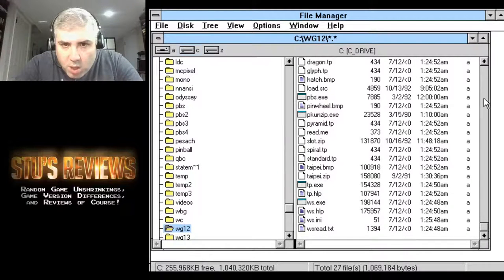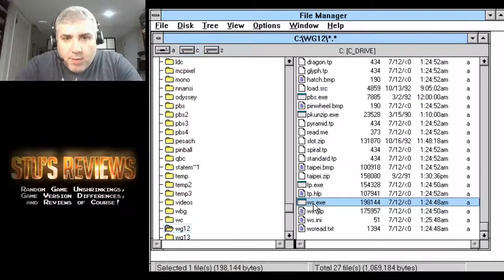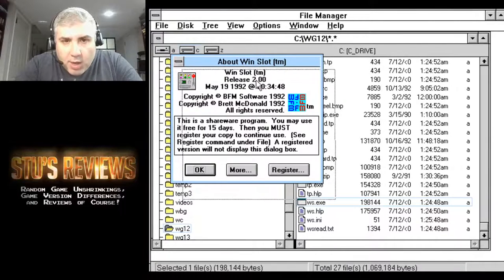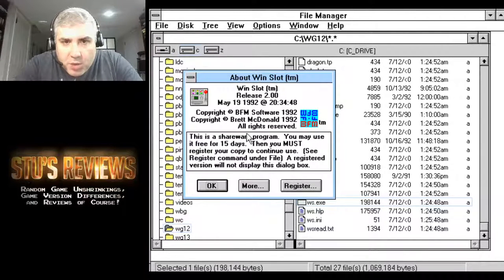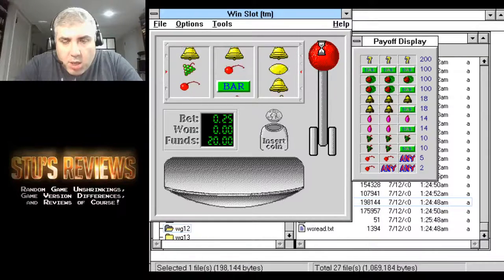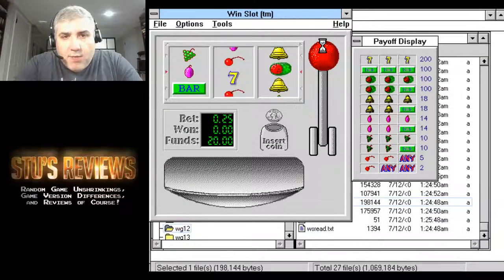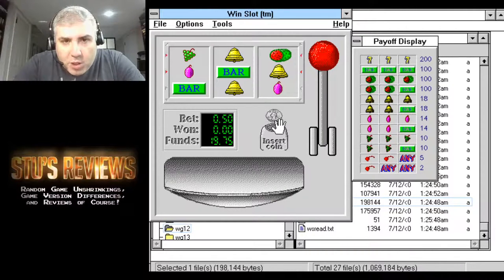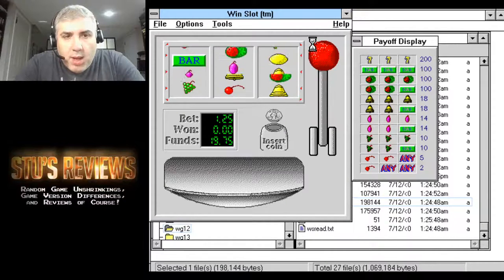There's basically only two games in it, which seems like a huge ripoff. The first one is WS WinSlot. This is actually a decent slot machine program, copyright 1992, shareware. It has some nice sounds, it sort of feels like a slot machine. You can bet different amounts — if you bet five coins, five quarters basically, you get all five diagonals, and you just keep playing.